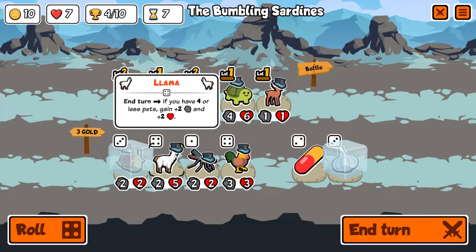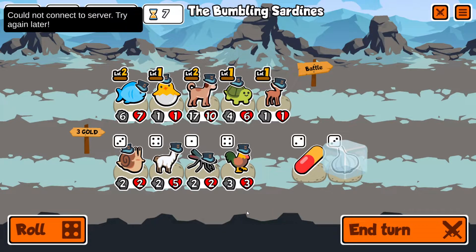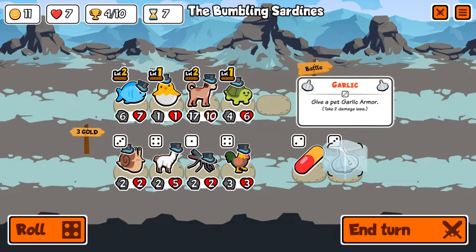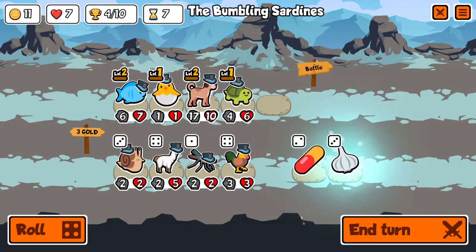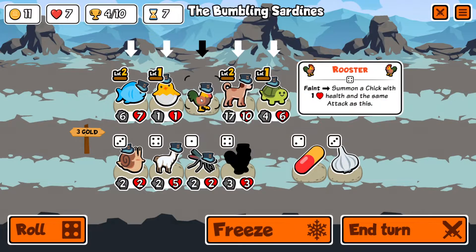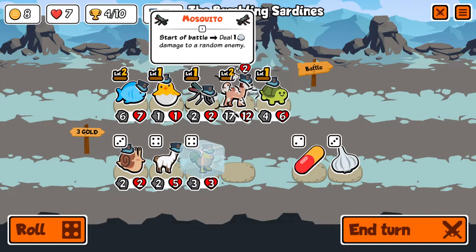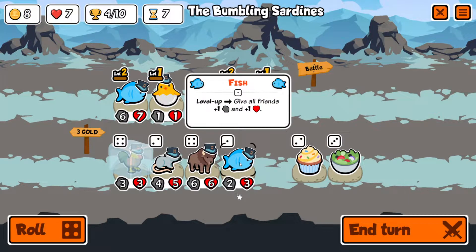We don't need the snail. Let's sell the deer since we know we're getting rid of it. Maybe keep the garlic armor — we can roll back into it. It might be worth running the rooster behind the hatching chick. Let's freeze the rooster for now. We'll buy, buff the dog, sell, then roll once and see if we get anything with buy-sell upside.